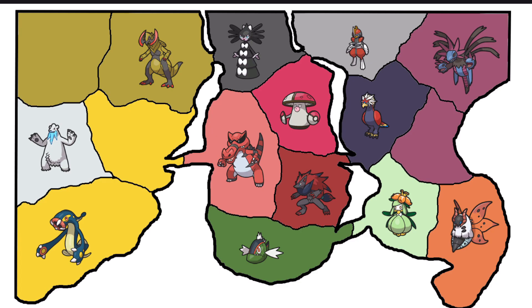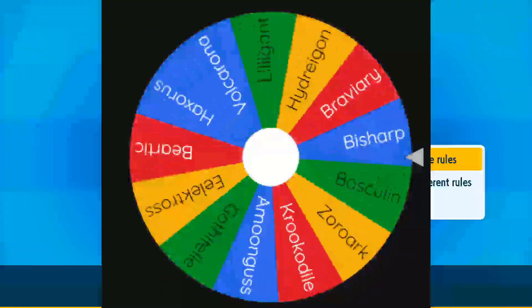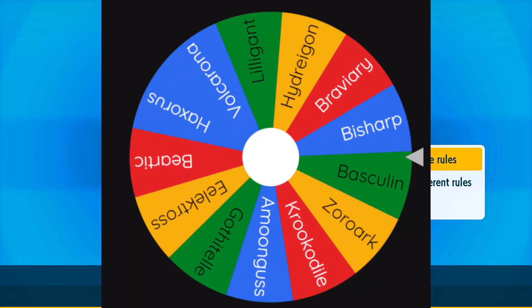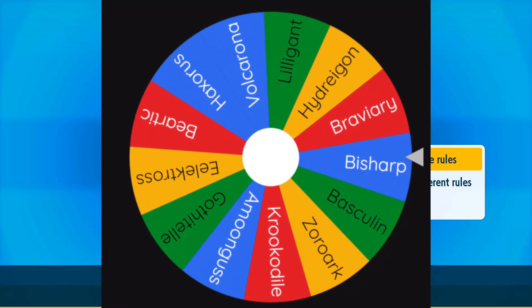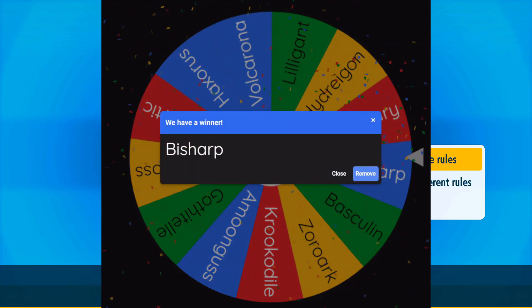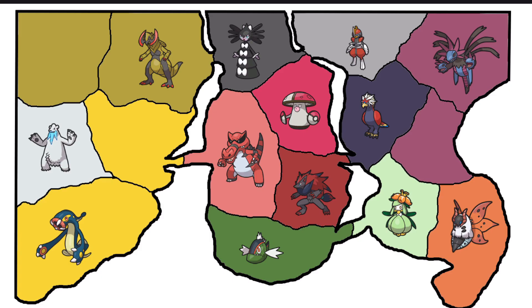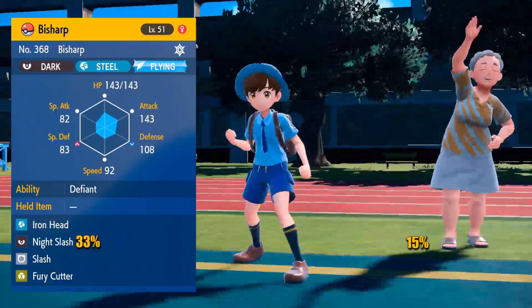Let's get to the wheel to determine the next fighter. I'd like to see some action in the middle, but more action on the right would be fine too. And we're getting Bisharp — potentially some middle action depending on where it goes. Arrow has been spun, and that is Braviary. We're going to have a Bisharp versus a Bird fight. Round number four.